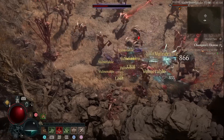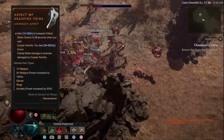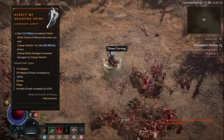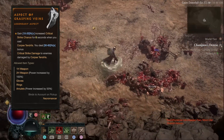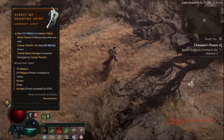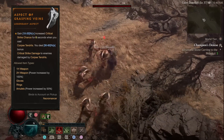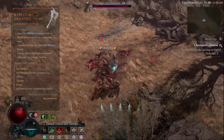A bonus aspect to look out for is Aspect of the Grasping Veins, which gives you up to 20% increased critical strike chance for 6 seconds after you use Corpse Tendrils, and up to 60% bonus to critical strike damage on top. You can get this from the Corrupted Grotto dungeon a bit later in the game, or keep an eye out on legendary drops. If you put it on an amulet you'll get a 50% increased bonus to both the critical strike chance and damage it provides — which I did pretty early on myself.